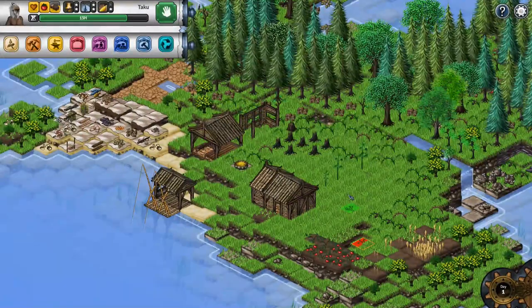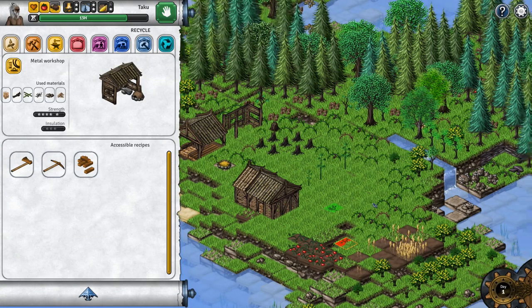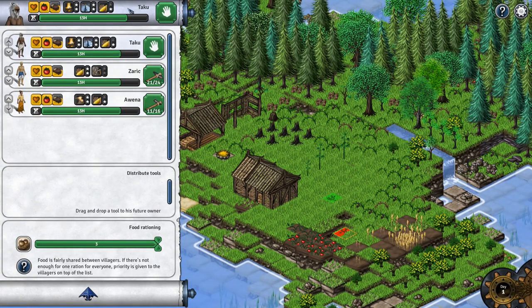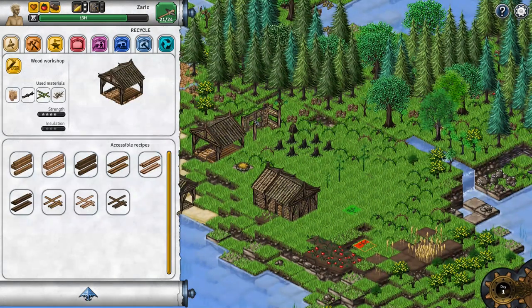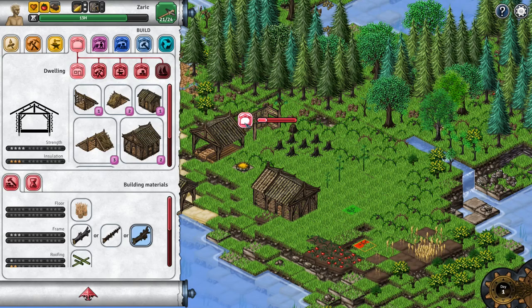Hello ladies and gentlemen and welcome back to some more Seeds of Resilience, episode 5 for the series here. We were actually working on the metal workshop, that was kind of the next step, and I see it unlocks a couple of recipes here. We've got everybody refreshed and ready to go. We'll go ahead and grab our farmer up here since he's also our miner and will probably be maybe our metalsmith. We're going to have him either way start working on this, finishing it.